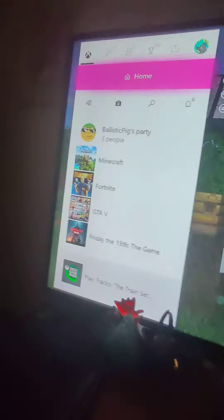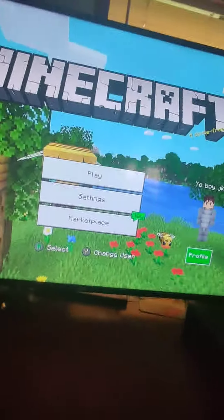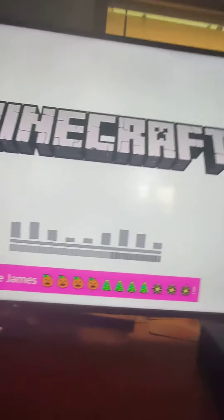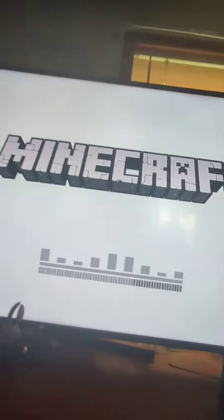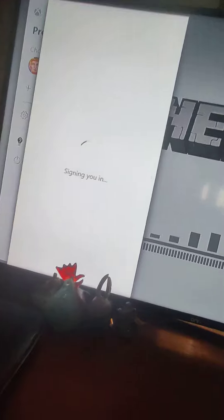When you get here, you want to click this Xbox button, go over to here, and you guys want to see right here — sign out. So sign out on your profile. It's gonna sign out of Minecraft, and if not, it should bring you into like the white menu. Then you're gonna sign back in when you get to the white menu.